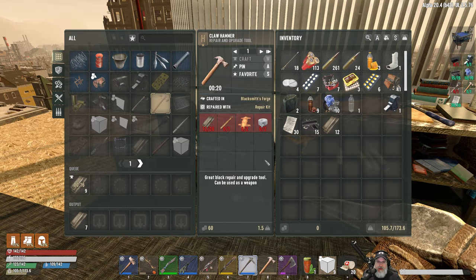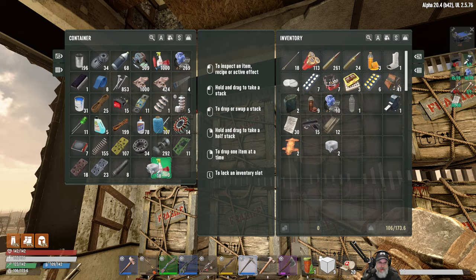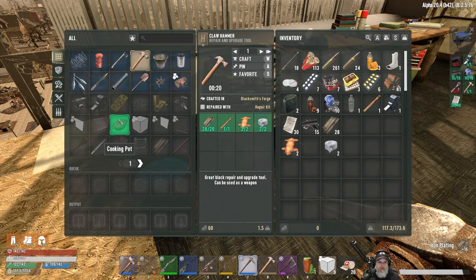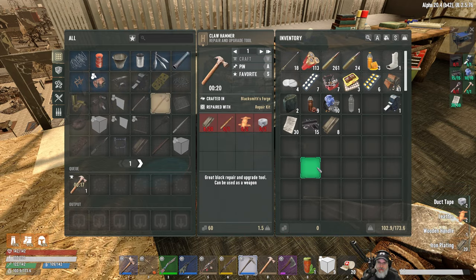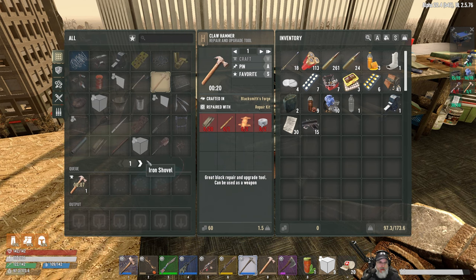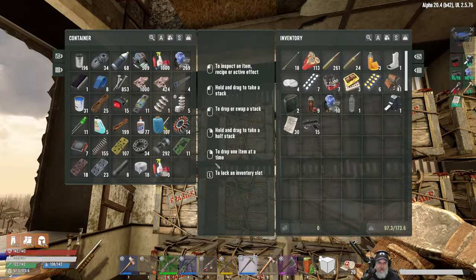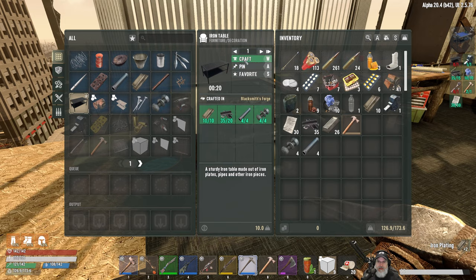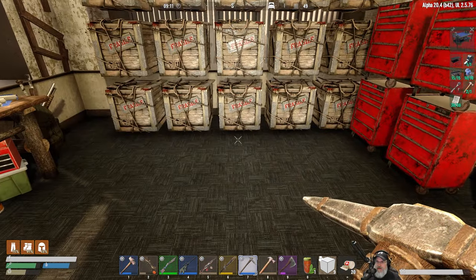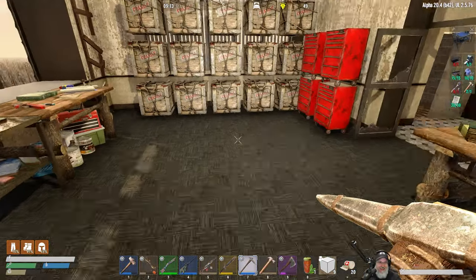I want to make a second hammer now because we need a hammer in general. Two of those, two of those, and we've got to make a handle - that's three boards and a glue. Let's make the second hammer. Now what do we need for the iron table? We need 10 more, another 24, and 4 bolts. Let's make the iron table. Once that iron table is made we should have everything except for the ratchet, which means we need to go out and get some steel.